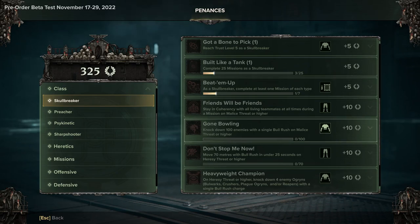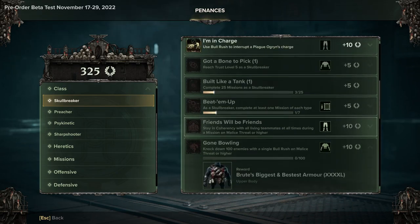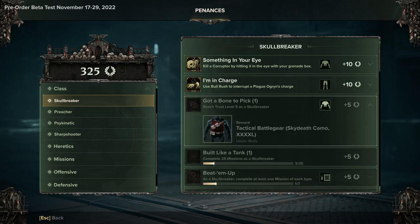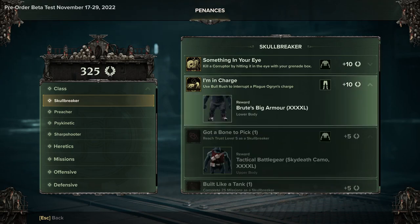There are some penances toward the end which are your high difficulty ones, where you have to do a certain action on that difficulty. Honestly, if you try level 3 or level 4 difficulty at a low level you're gonna get ripped a new one, but if you just choose the ones where you don't have to worry about difficulty you can complete these whenever and end up with a good outfit.